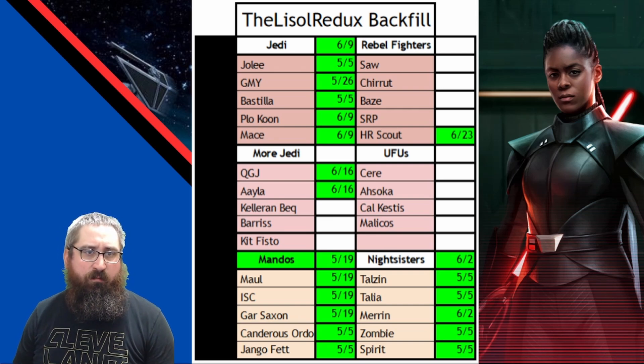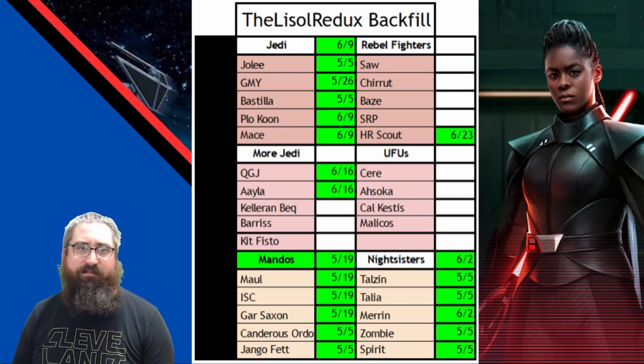I've got these six teams here that I'm working on. I have two sets of Jedi, Mandos, Nightsisters, Ufus, and Rebel Fighters. As you can see, the Jedi, Mandos, and Nightsisters are all done.